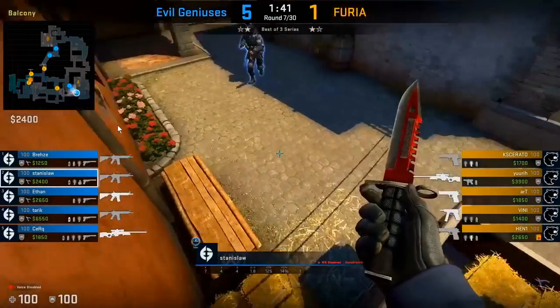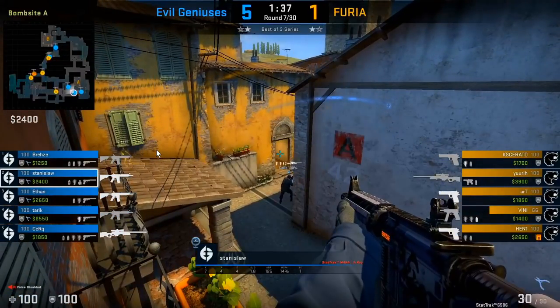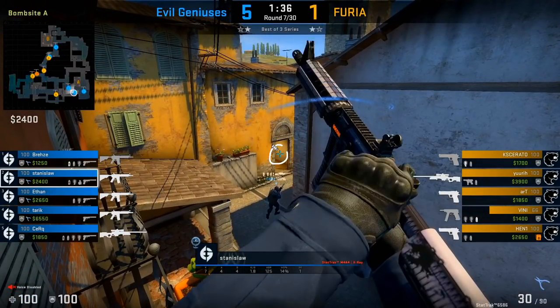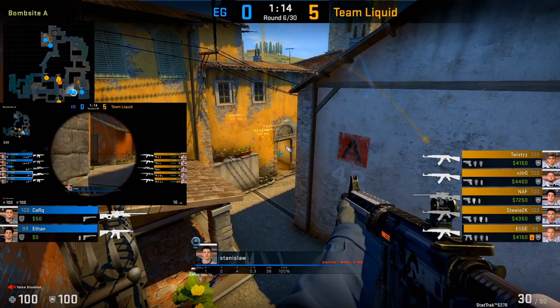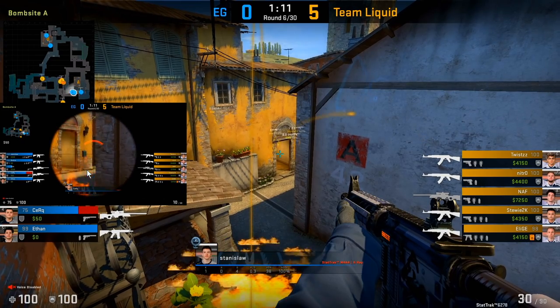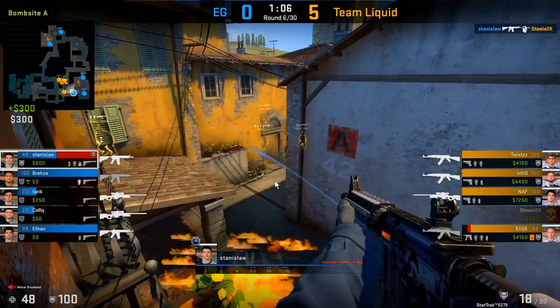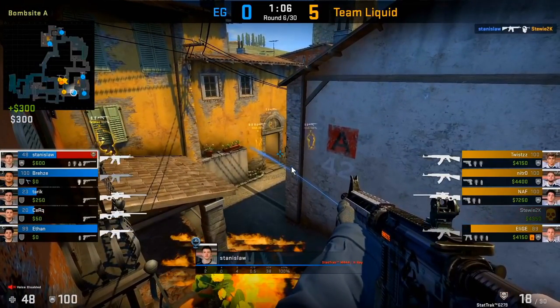Sometimes Stanislaw does the porch boost — first he smokes halls to discourage T's from pushing, then waits for Breeze, runs on top of his head, and jumps onto the first balcony. It's a really elevated position to take down anybody who peeks towards boiler. In action, Stanislaw holds boiler while Cirque holds mid. A T Molotov forces Cirque away, but Stanislaw gets a kill onto Stewie. The real power here is that when T's come up from porch side, this is not the first spot they clear, so you almost always have an advantage.